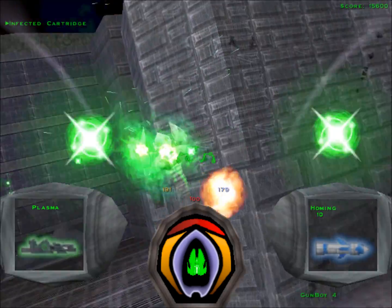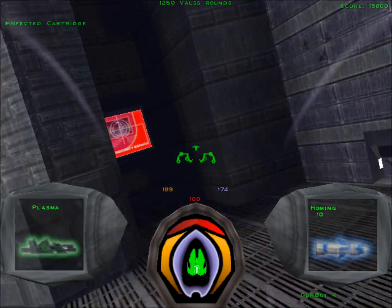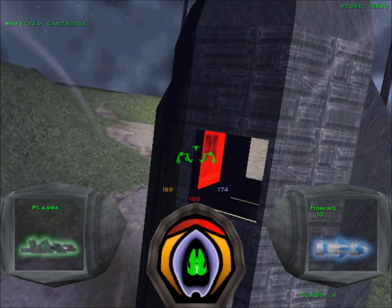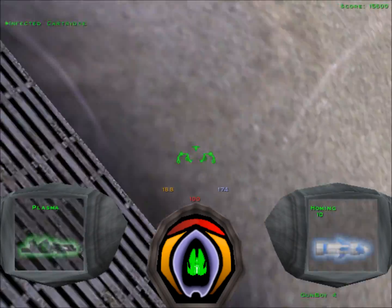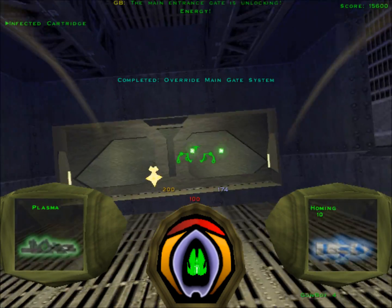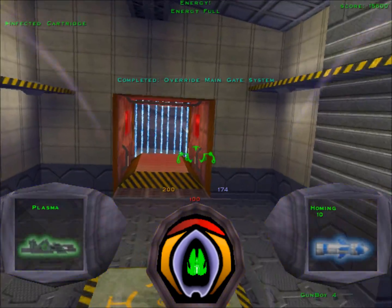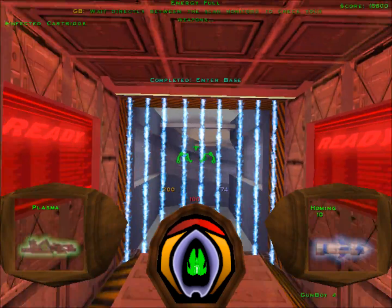I prefer the more violent way. And I should point out, once you start attacking the robots, this tower up here will not scan your ship. So we have no choice but to destroy these panels. And there we go. You can choose the non-violent way if you play this game, but me personally, I prefer the violent way.